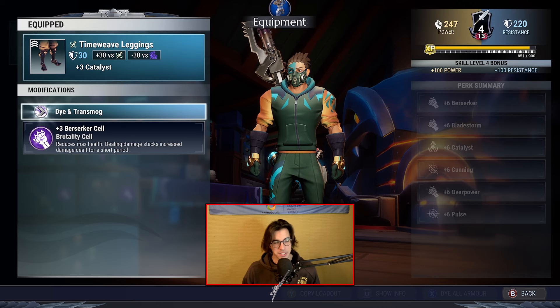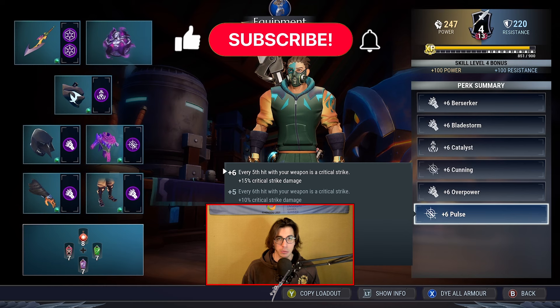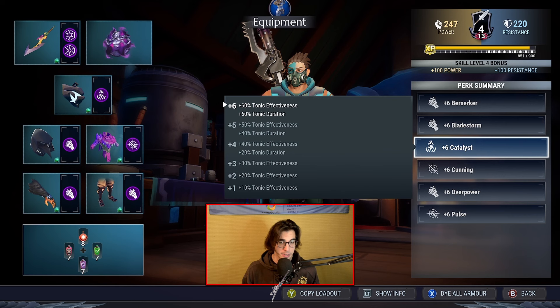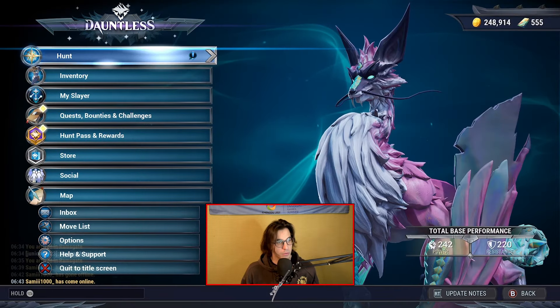That was the build and the fashion side. Now for cells, before we get into that, make sure to subscribe to the channel, like the video, and hit that notification bell down below so you don't miss out on any future uploads. For cells we got: Tenacious Berserker, Tenacious Blazestorm, Tenacious Catalyst, Tenacious Scanning, Tenacious Overpower, and Tenacious Pulse. That was the full build.